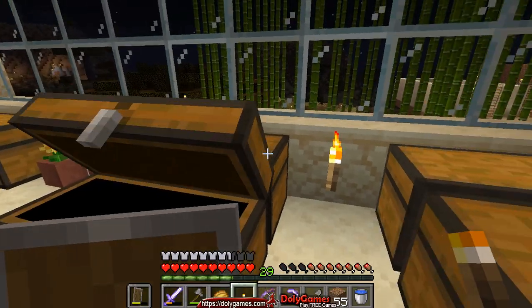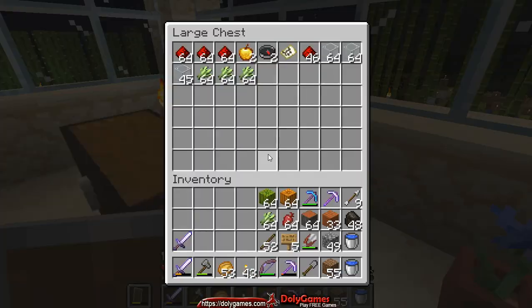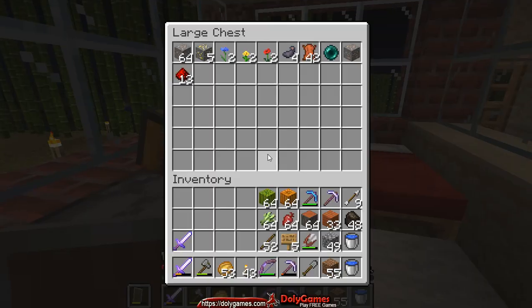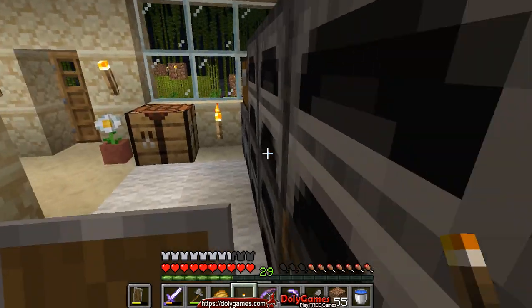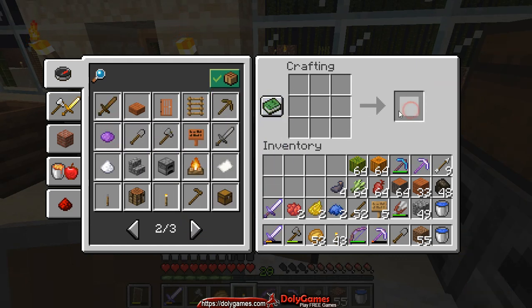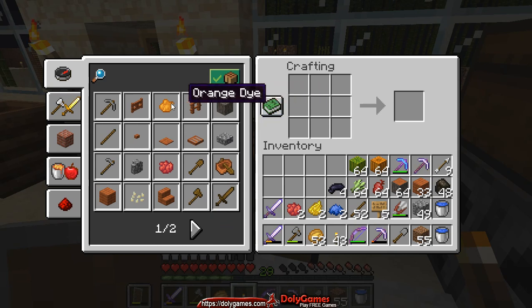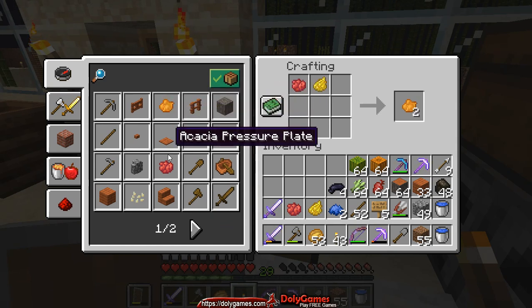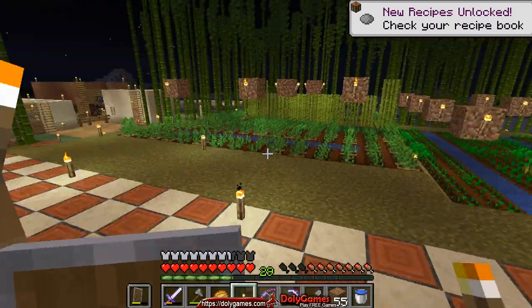I'm just going to make some space. Let's temporarily put these items here to open up space for colors. I already prepared them. We'll have several colors — two red dyes, two yellow dyes, two blue dyes, and from the ink sac I think you make a black dye. We can also make an orange out of the red and yellow, and a purple from a blue and a red. We'll do one of those because I also have one purple sheep.